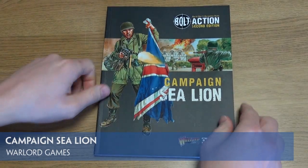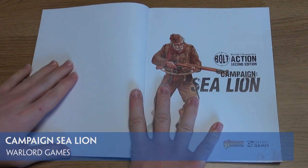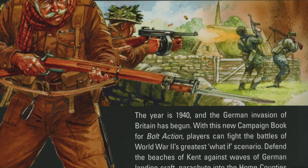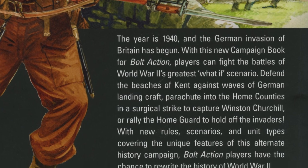Our latest sneak peek at an upcoming product is the Campaign Sea Lion Supplement for Bolt Action 2nd Edition. This book deals with what might have happened had the Germans been able to invade the United Kingdom during World War 2, and includes a host of new units and rules.